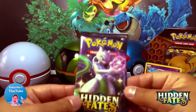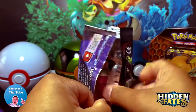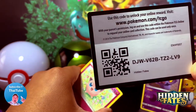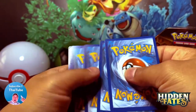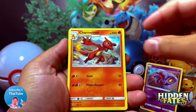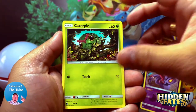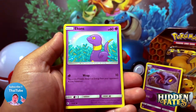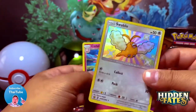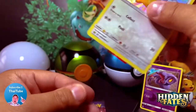Pack number two, let's go! Please make sure to subscribe, comment, like and subscribe to see some awesome pulls. Code card for you guys, one, two, three, and four to the front. Energy, Metapod, Sabrina's Suggestion, Charmeleon, Jigglypuff, Eevee — I love these arts, they're really cool, really back-in-the-day feel. Ekans, and then a shiny Swablu and a Clefable! Starting off with a nice hit — shiny Swablu!